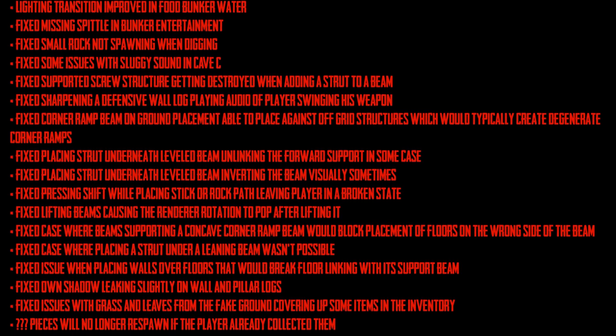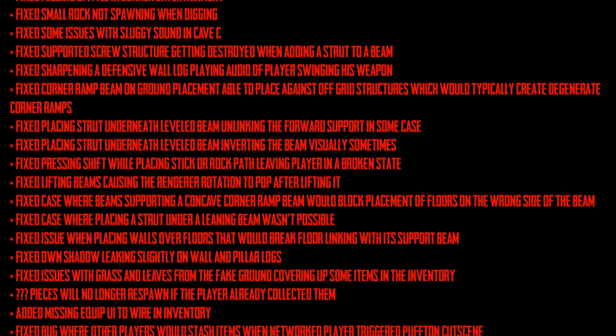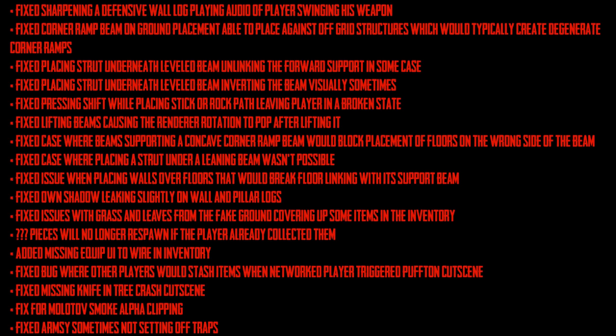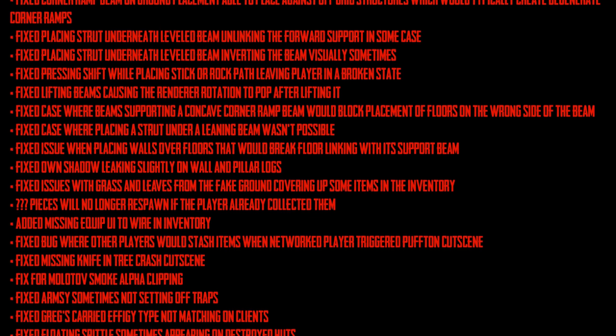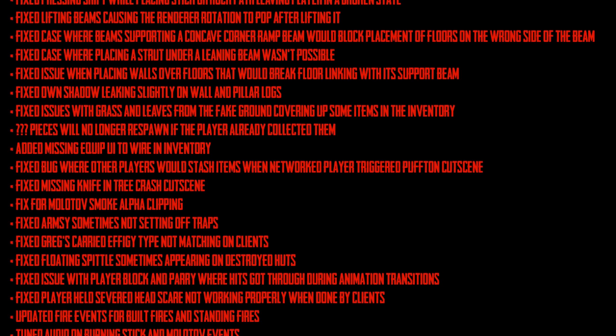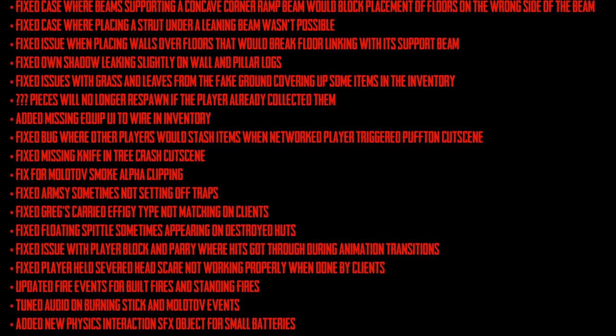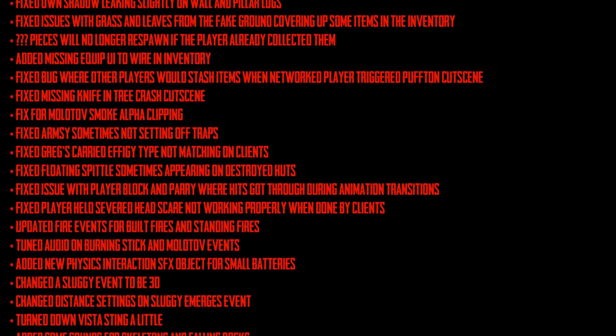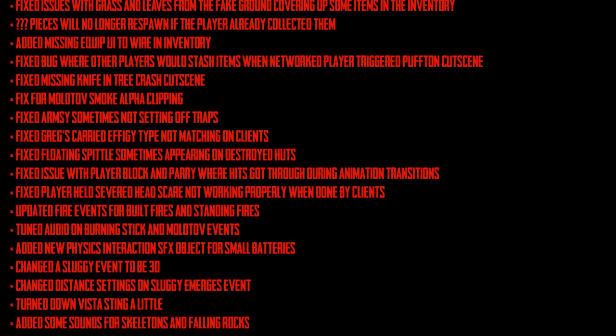They made some optimizations to characters and an AI update — I don't know exactly what this means but I'm assuming it's good, hopefully meaning Kelvin doesn't get stuck on as much stuff. They also fixed Frank sometimes trying to do a revenge attack on himself after lighting himself on fire — that's a funny one. The spear melee stab damage is being reduced from 15 to 10, which is quite a significant reduction.